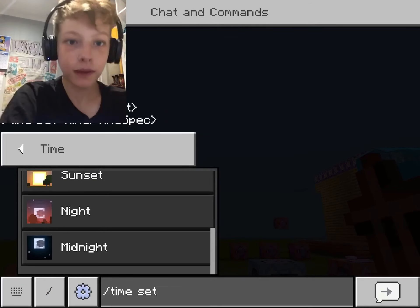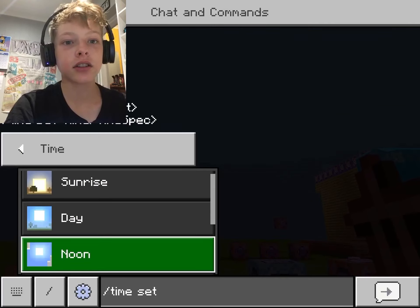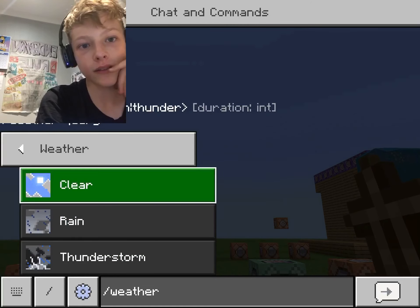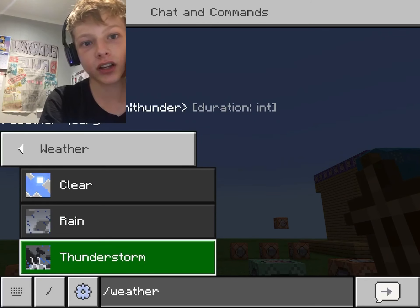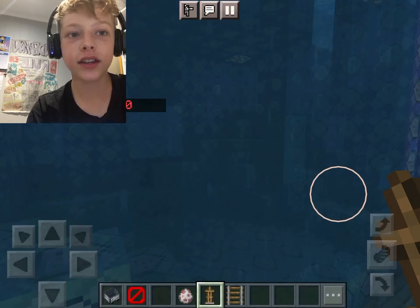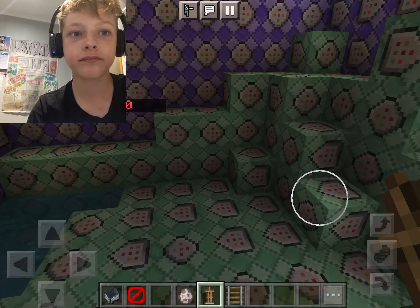Okay, back now guys. First of all this is the time command — you can set the time to whatever you want. You can also change the weather to clear, rain, or thunderstorm. Those are just the classic ones.